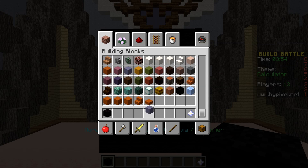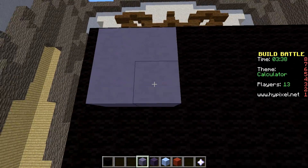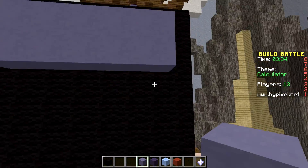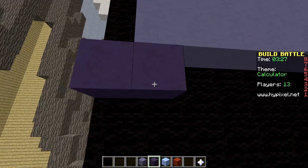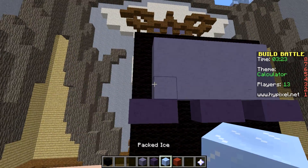We need some light blue, some other blue, some packed ice, and a red. So this is our screen right here, and it's going to go like this. I believe the theme last time was pickaxe or something like that. We've got our buttons up here on the outside.